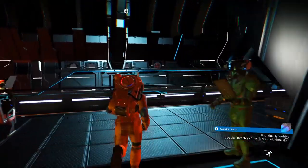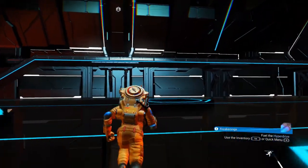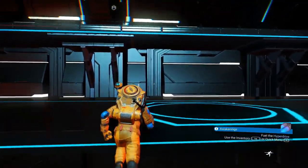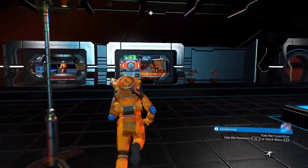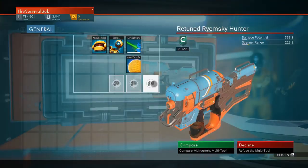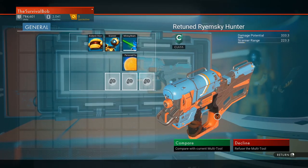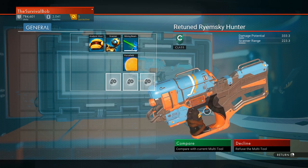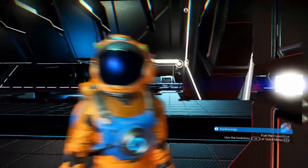I also want to recheck the multi-tool cabinet because sometimes it will change if you save on a different planet or moon — it changes to whatever the multi-tool is on that planet. See? It changed to a gun. It's a C-class — it was a rifle before. Cool looking, honestly — looks like a paintball gun. But C-class is not for Bob.